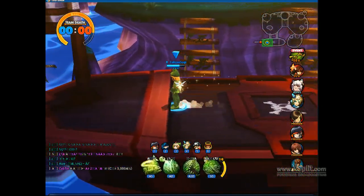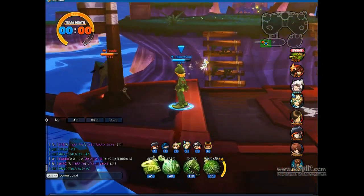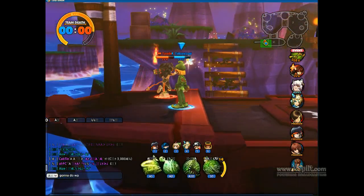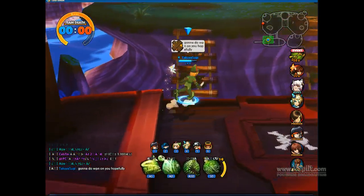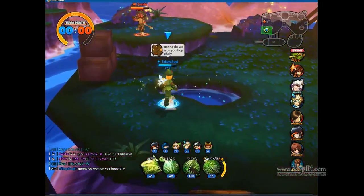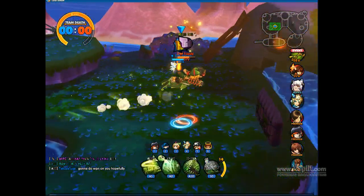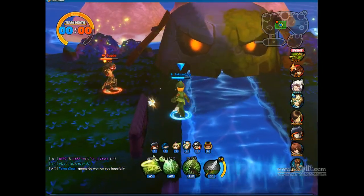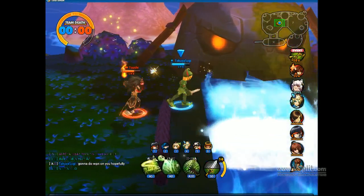I wanted to show you guys also some different skills. The weapon skill actually hits enemies — I thought it hit allies initially, but it does hit enemies. You can actually make someone take fall damage, take them off the ledge with that and use your passive to get back on.